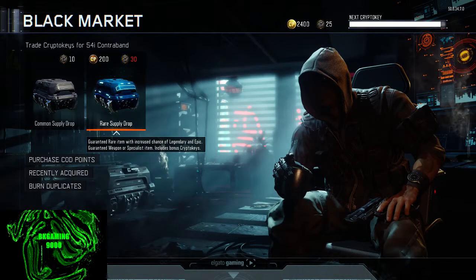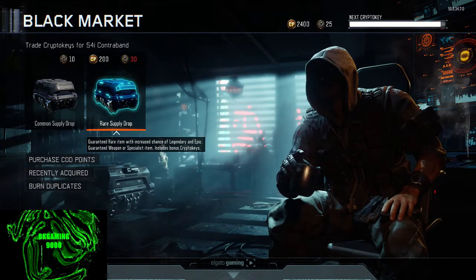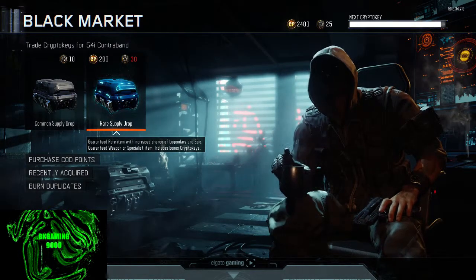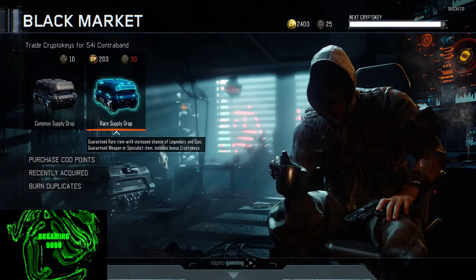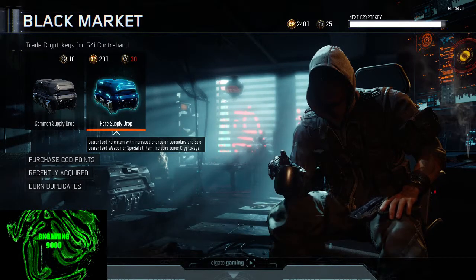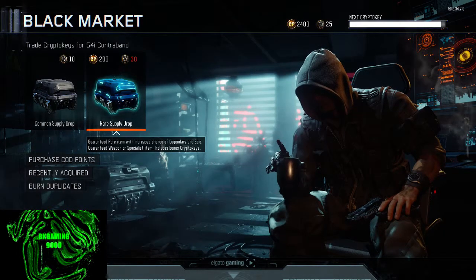We got some new weapons. We have a crossbow, we have a new pistol, we have a new MX Grand, and we have a sword which everybody wants. We also still have the melee weapons that we are searching for. Hopefully we can smash these Supply Drops and get some good things.